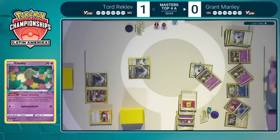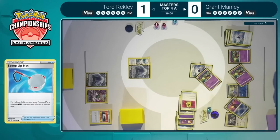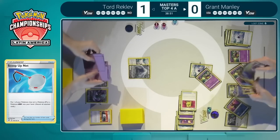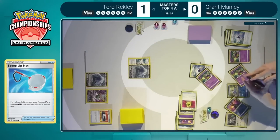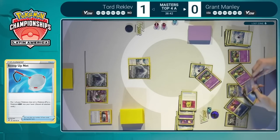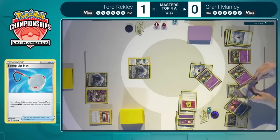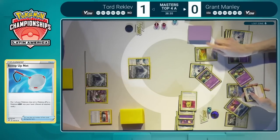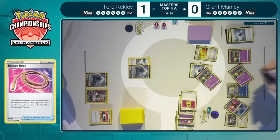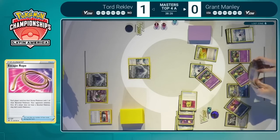The Lost Zone has reached six so far, so one more to activate the Mirage Gate. When you see this Comfey come down, that probably means a Scoop Up Net will eventually be played this turn. You don't want to leave the bench completely filled with all of these cards that aren't really meant to be taking knockouts. Grant seems to be missing that Lightning Energy, so he will need to use another Flower Selecting in order to activate the Mirage Gate. He's also eyeing up that Escape Rope, seeing what Tord commits to before choosing his own next play.